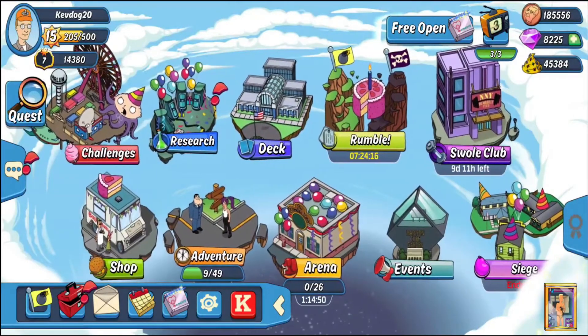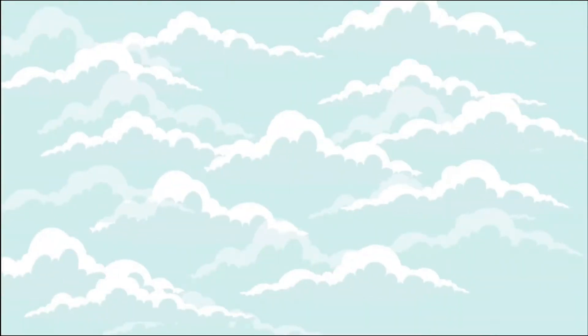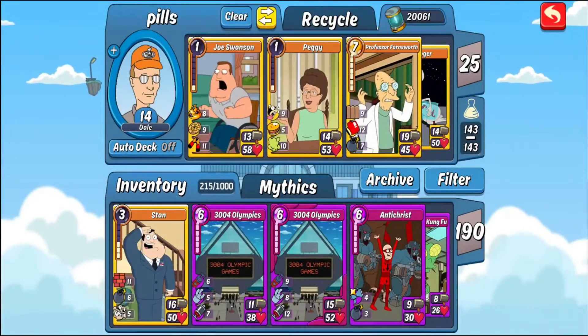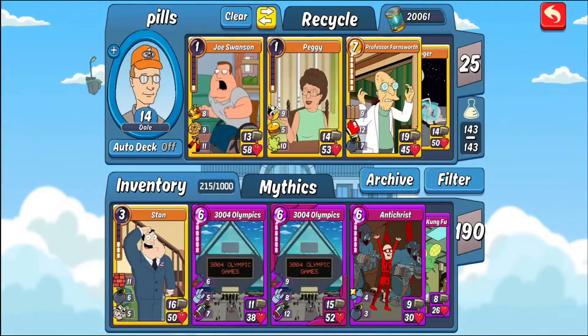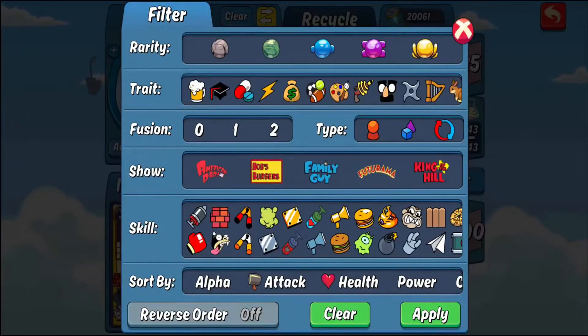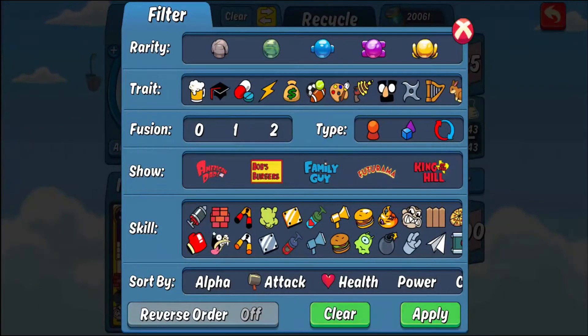We're going to start with the cards and I'll teach you the abilities, because there's a lot to go over. These are all the skills down here. I'm going to click on a skill and tell you what it does — you'll understand it better in the segment where I'm playing. The shows represented are American Dad, Bob's Burgers, Family Guy, Futurama, and King of the Hill.